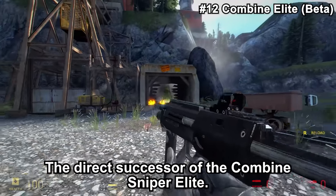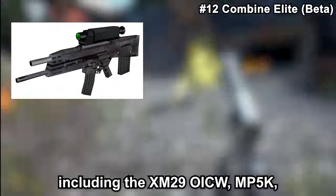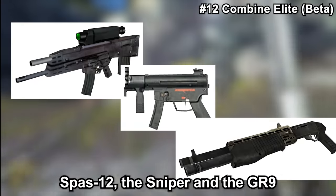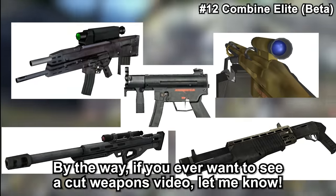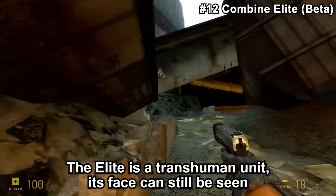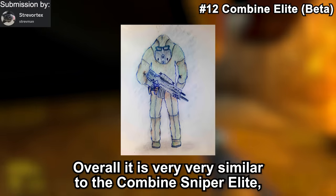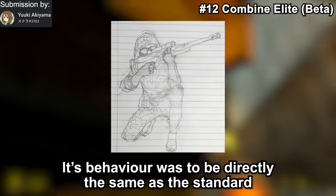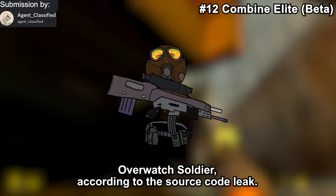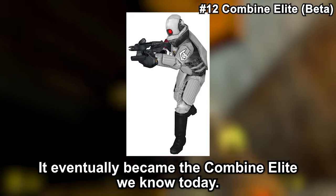The Combine Elite Beta is the direct successor of the Combine Sniper Elite. It was to carry far more weapons, including the XM-29 OICW, MP5K, Spas-12, the Sniper, and the GR9. The Elite is a transhuman unit whose face can still be seen through its goggles. Overall it is very similar to the Combine Sniper Elite, even featuring the same cloaking. Its behavior was to be directly the same as the standard Overwatch soldier, according to the source code leak. It eventually became the common Elite we know today.